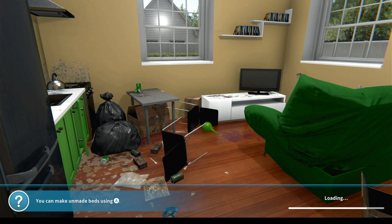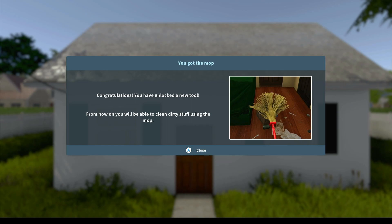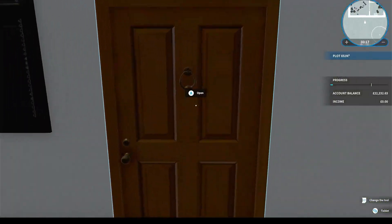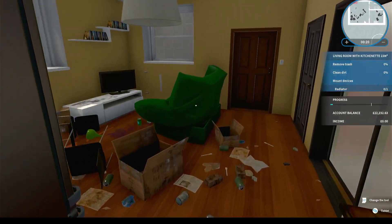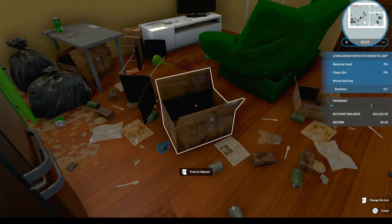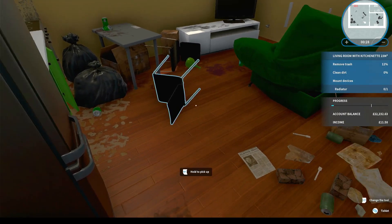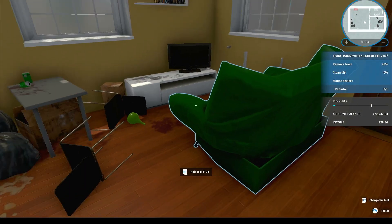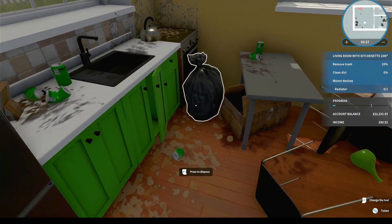I thought that was Sarah Lewis's house but it was just a loading screen. Good lord, have we got to sort all that out? That's a right mess. Congratulations, you unlocked a new tool - from now on you'll be able to clean dirty stuff using the mop. So this looks like Sarah Lewis's house. Let's get rid of all this garbage on the floor - dispose of that box and all this trash.